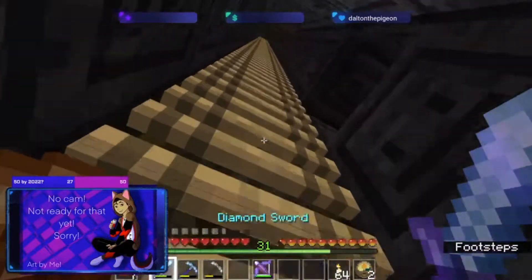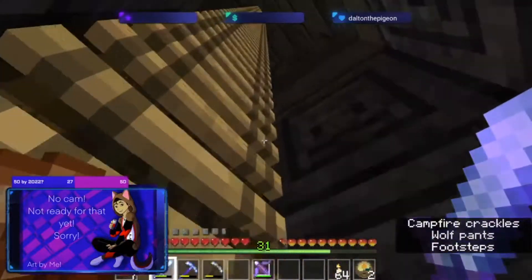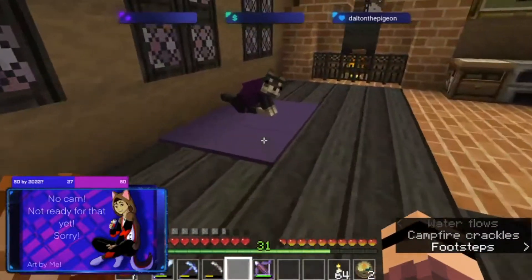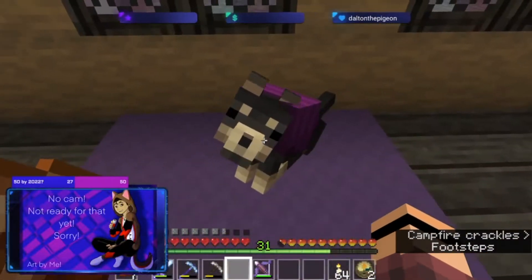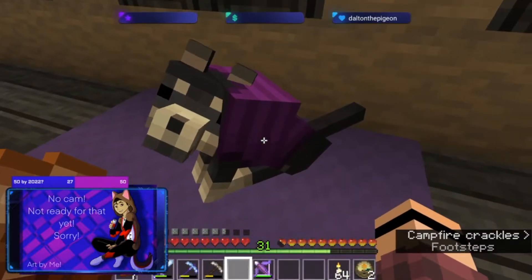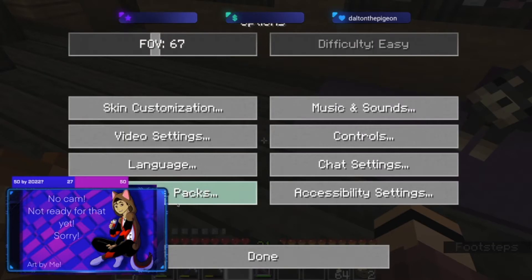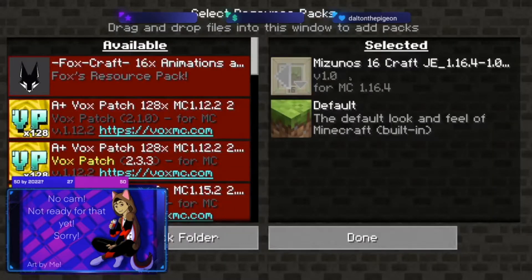I don't know if anybody noticed with the dog, but instead of collars when you color them, they get a little doggy sweater — they're in a sweater instead. Mizuno Craft, I think that is the one I'm using. Mizuno 16 Craft right here — that's the one I've been using.